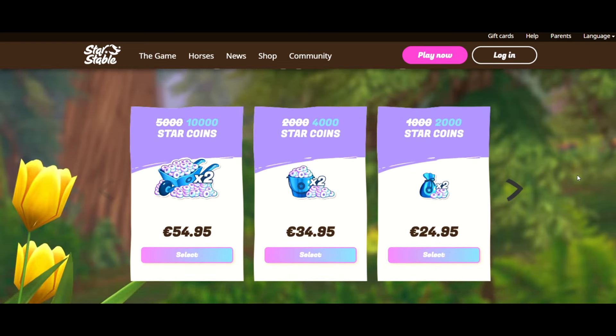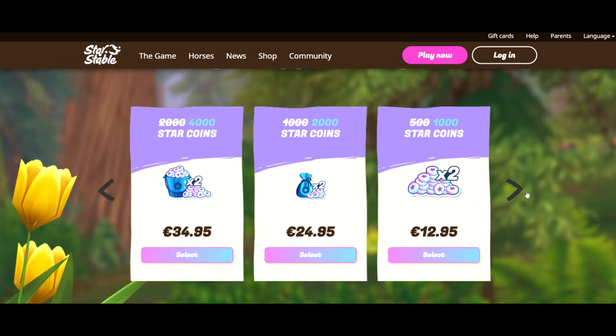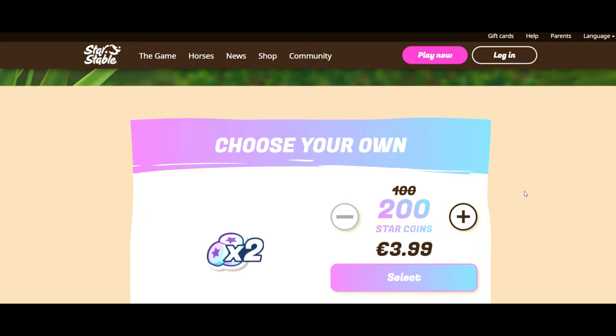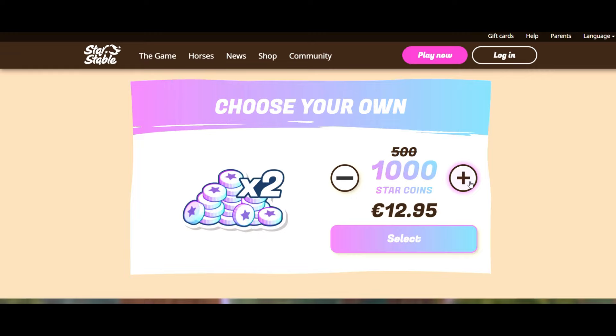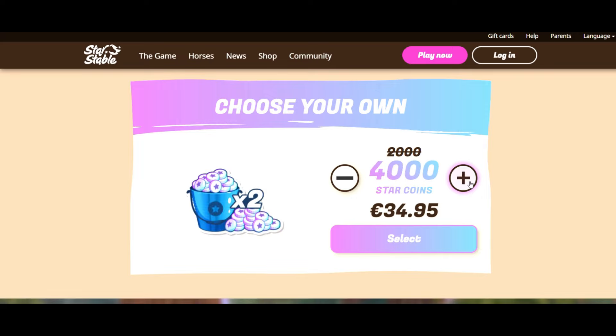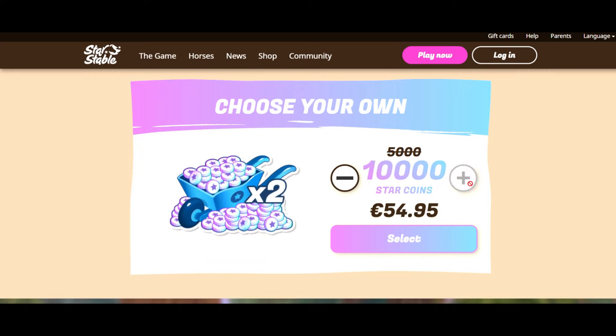Another very significant tip before purchasing Star Coins is to do so during the Double Star Coins weekend. This special offer occurs at the end of each month — if you buy 100 Star Coins, you'll receive an additional 100 Star Coins for free. If you buy 5,000 Star Coins, you'll actually end up receiving 10,000, making it the best offer available. This offer occurs every last weekend of the month, so make sure you're not one of those people who just bought Star Coins right before it — wait until the last weekend and get double the Star Coins for the same amount of money.